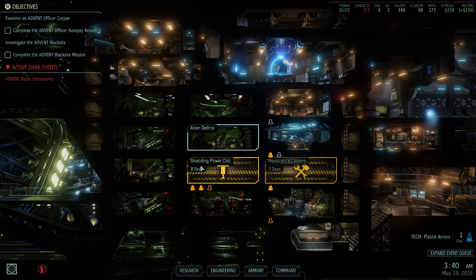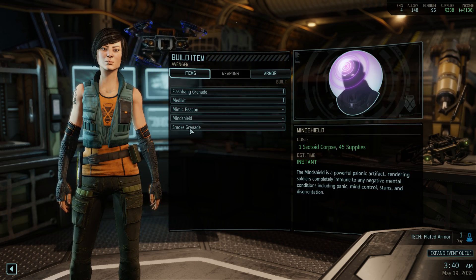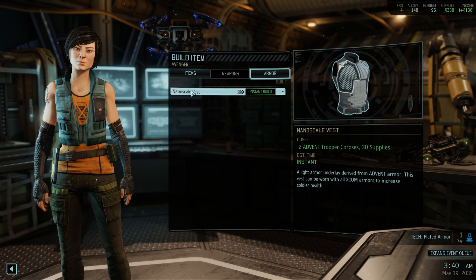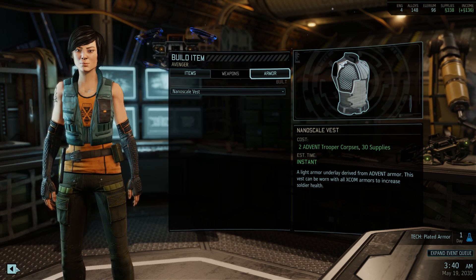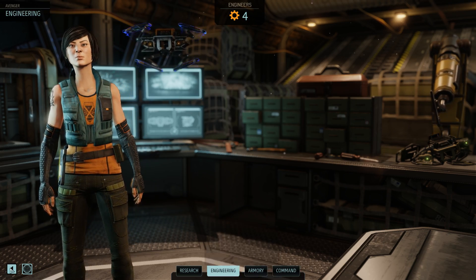We're building a shielding for the power coil and we're working on resistance comms so we can make more contacts eventually. In engineering, we have a couple of minor things that we can build, and the nano scale vest — in my opinion, a bit of a waste of resources.